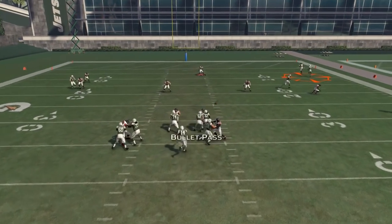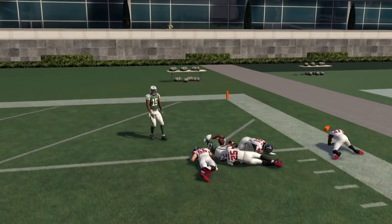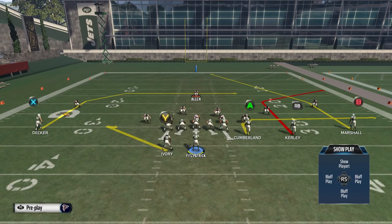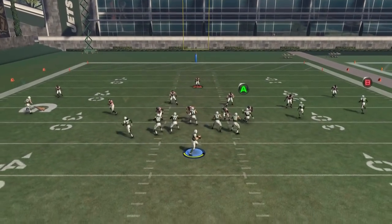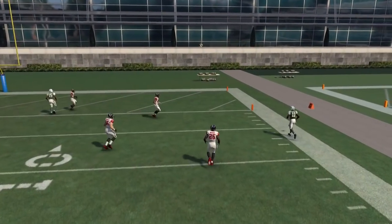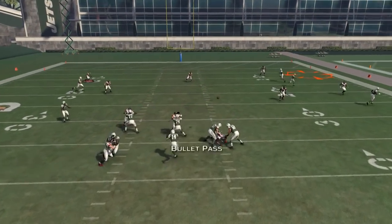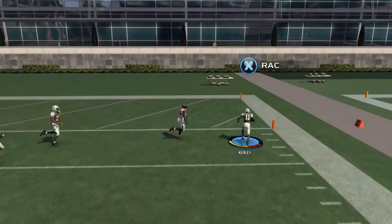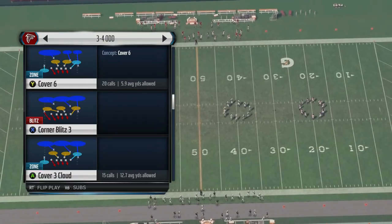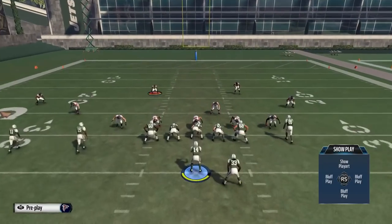Any stock zone coverage that you pick, you're going to get carved by either a corner or C route depending on their route combos — whether they're doing a flat-corner-fade or streak combo, a flat-corner-post combo, or even a flat-fade or streak and C route combo. That's going to get the C route or corner open against Cover 2 zone, Cover 3 zone, and even Cover 4 zone.